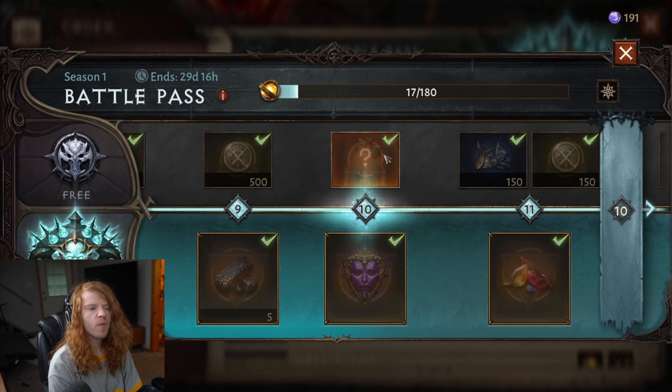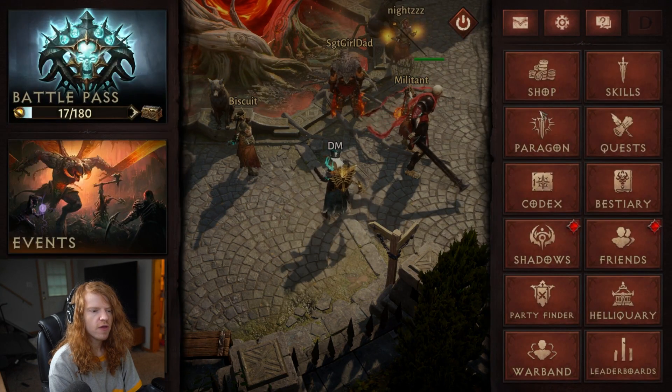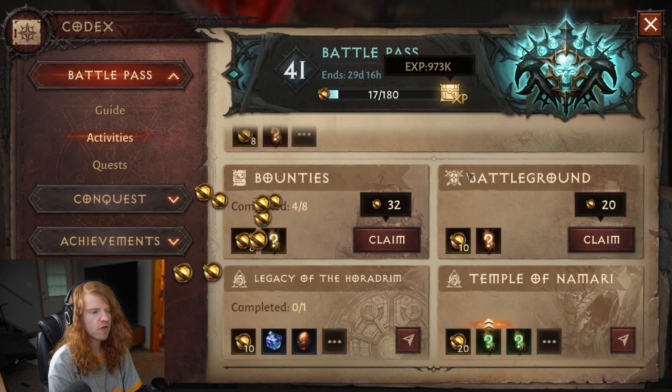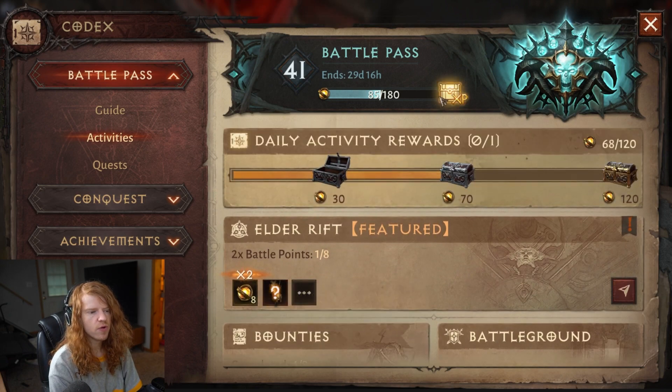If you're just starting the game, you unlock the battle pass around level 16. The best way to advance it is by going to Codex, then Activities, and doing your 2x bonus activities. You'll get bonus points, and you can also do bounties, battlegrounds, or any dungeon or activity you enjoy.